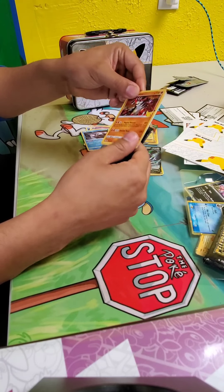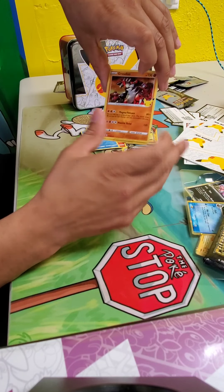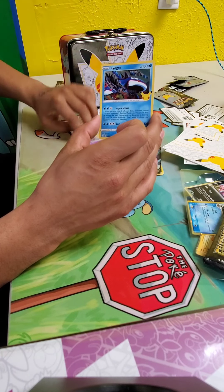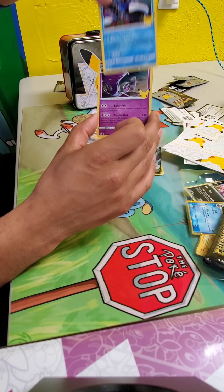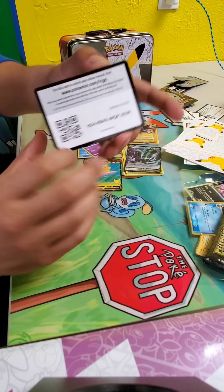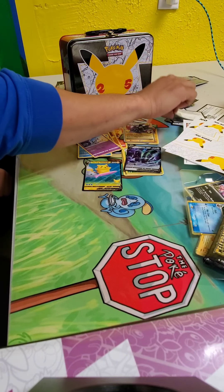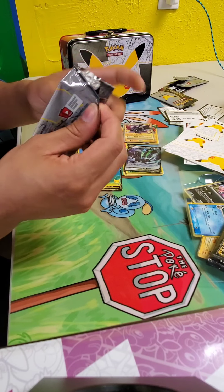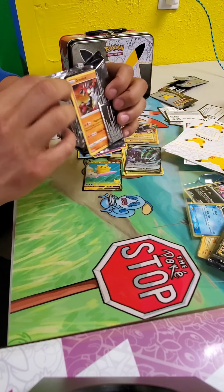So still chasing Charizard, Garchomp, and Rayquaza. We got Garchomp — hey, there we go! Groudon, Xerneas, Yveltal, love that card, and Lunala. So three packs in, two dud packs, one decent one. Maybe the remaining three packs are all going to be fire. That's what I'm hoping for — fire as in Charizard, see what I did there?